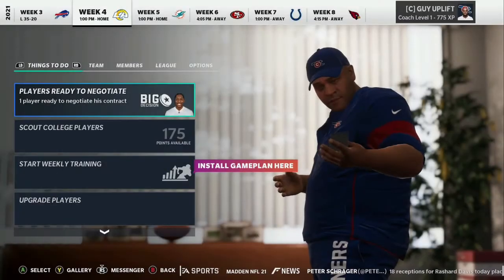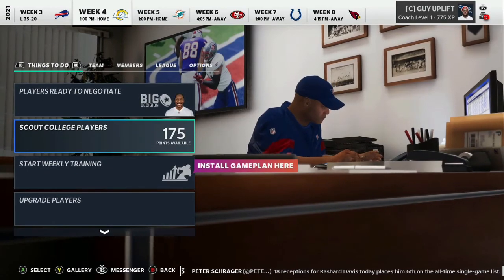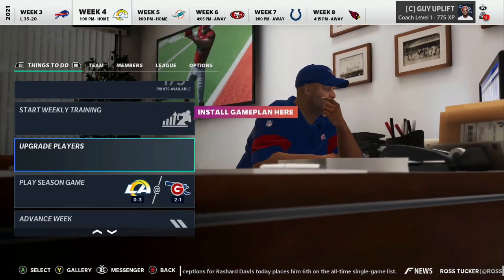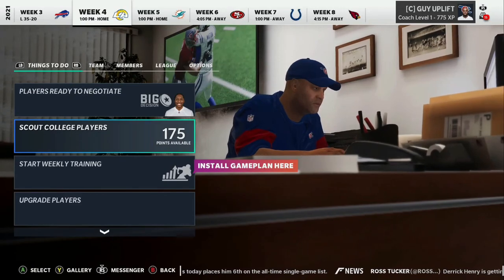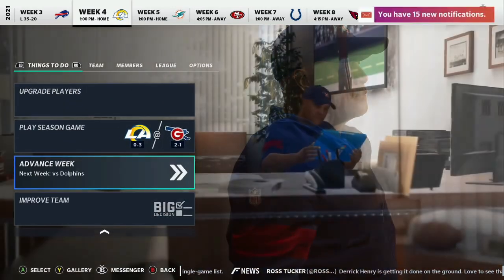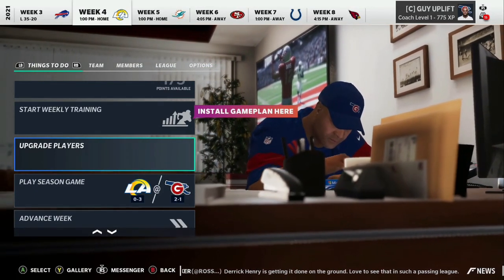Next week we verse the Rams - they've got great defensive players and offense is really where this team shines, so it's going to be tough. That 0-3 record says they might be a good team, but we're going to treat it like the Super Bowl and get this win. Next week we'll scout, negotiate, and upgrade. Thanks for watching - if you enjoyed please like, and if you want to see more please subscribe.